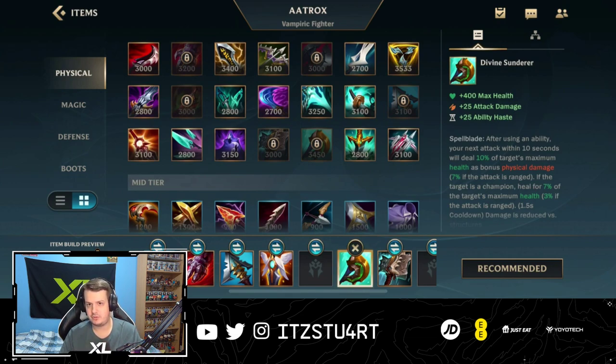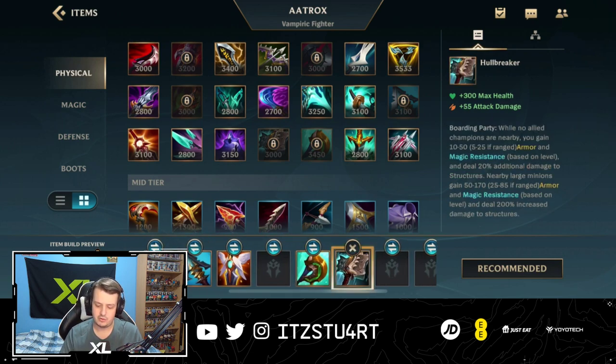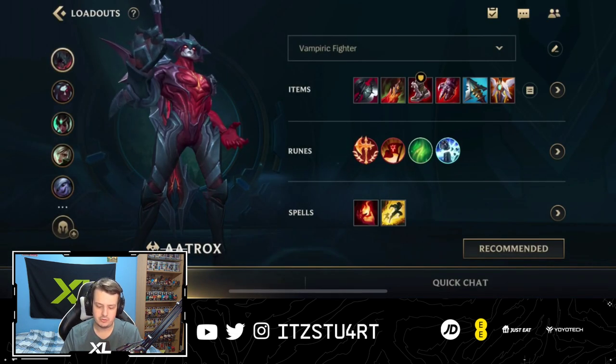First is Divine Sunderer, which got buffed this patch. The reason it's really good is because you want to be auto attacking between your abilities due to your passive healing. Also, if the enemy champion is going Divine Sunderer, you kind of need it yourself to win trades with Aatrox. Another situational option is Holebreaker. Aatrox isn't the best split push champion, but the 55 AD from Holebreaker is great since all his abilities scale insanely well with attack damage. It's also a strong first item because of how much lane pressure you get — similar to how Garen uses it.